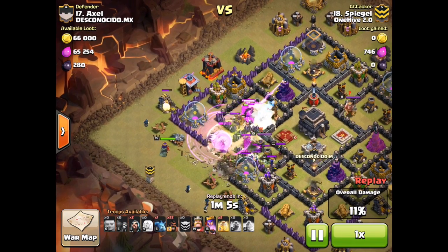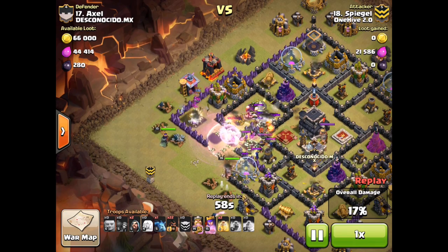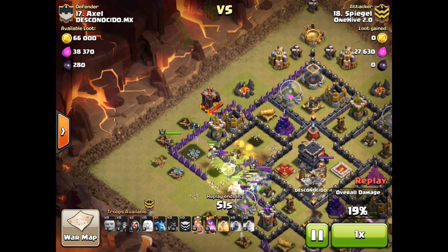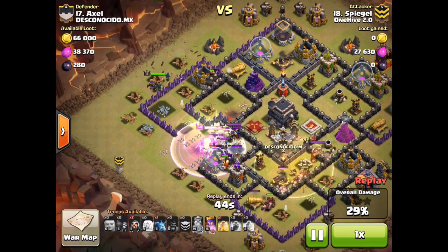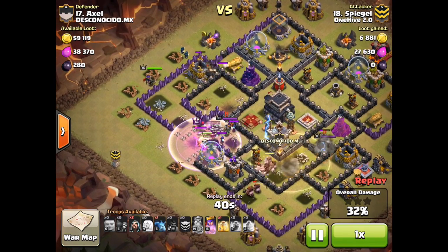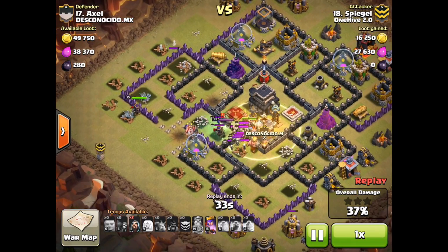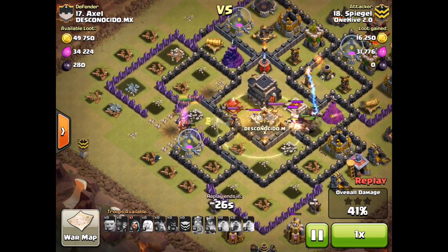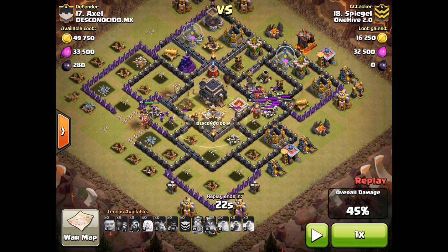If he had taken one of those wizards and placed him more to the north on one of the barracks up there, it really would have prevented the queen from roaming. He drops all his wall breakers, the funnel seems to be going well, his kill squad is meeting the CC — but what you can see happening is the queen locked onto the barracks up there and then the archer tower, and she's completely out of position for the CC kill. The queen is hitting a high-health gold storage while she could be down there killing their CC troops, which just didn't get done.